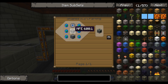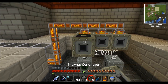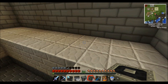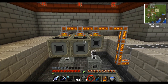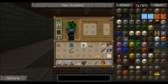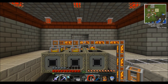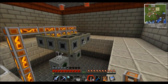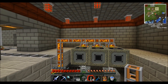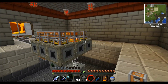I'm going to drop in six more thermal generators and connect them with more liquid duct. They're not going to connect to the lava just yet — I have to go in with the crescent wrench to configure them.